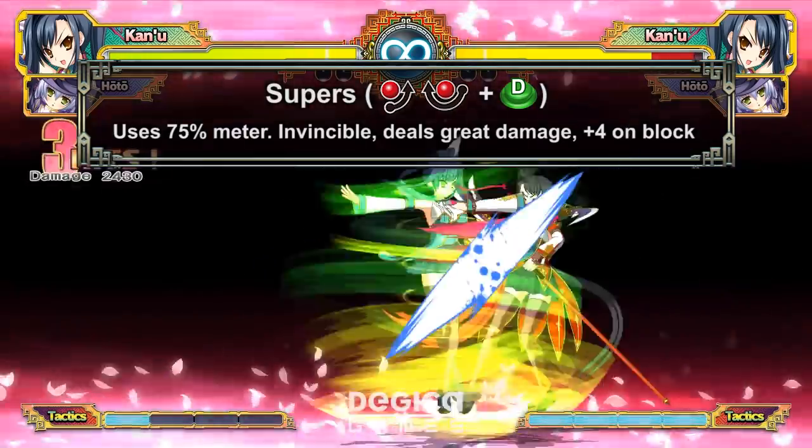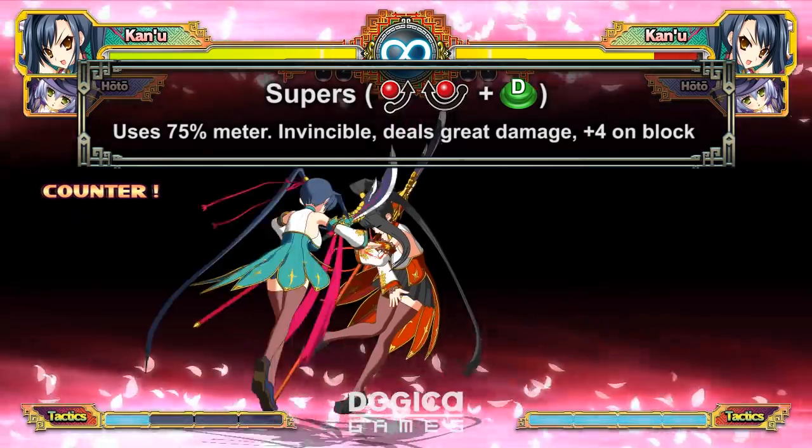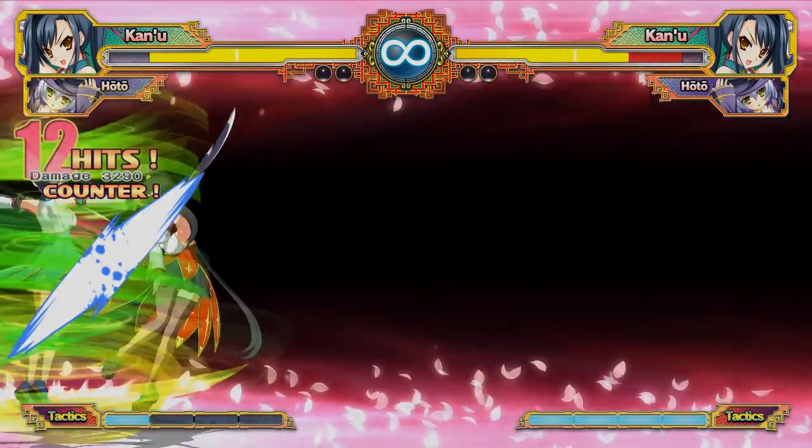Supers cost 75% and are universally quarter circle forward, half circle back, and D. They're a very strong option since they're actually plus 4 on block and do great damage. Definitely try using them when you're in a pinch.